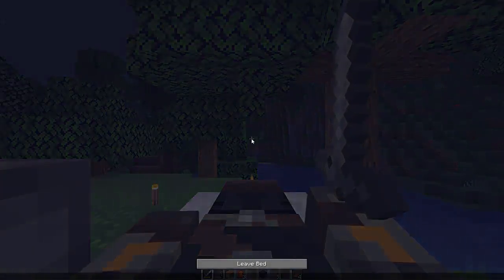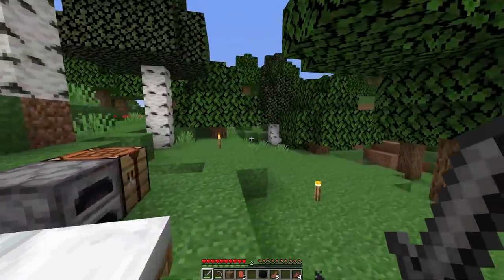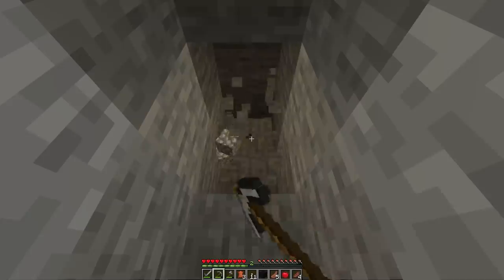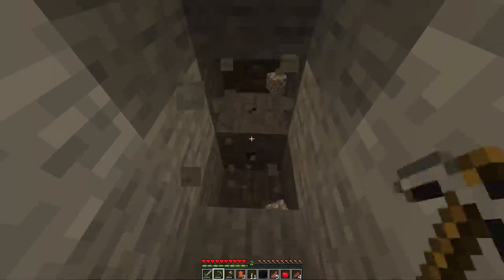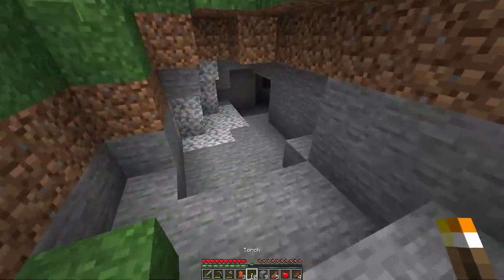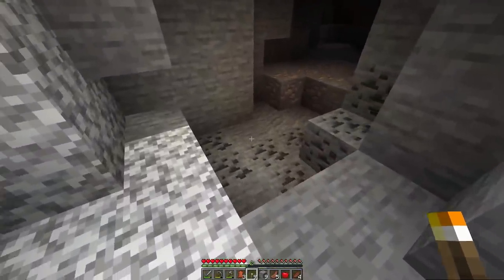It's now a new day in Minecraft and it's time to continue on your epic journey. Today's the day where you want to find some iron. Iron spawns underground, so you're going to want to dig down a bit like this and mine around until you find some. If you don't want to do this, you can walk around until you find a cave and locate some iron.